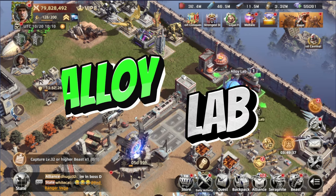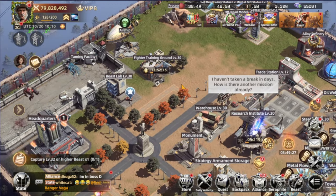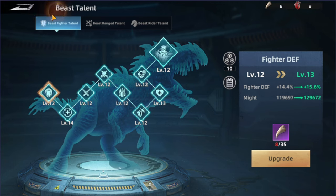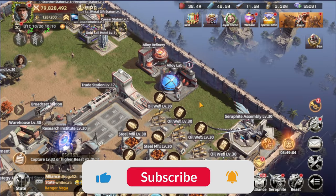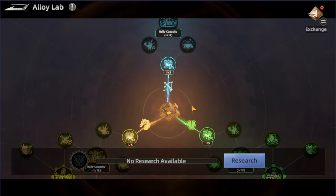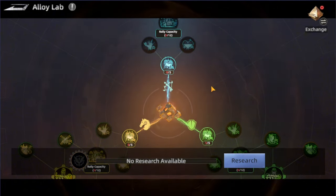The next building is the Alloy Lab. This is where we'll be able to get even more stats for the beasts and troops after we max everything in the Beast Lab. The Beast Lab includes beast talent force and hunting tech — the last one being troop HP. Once done with that, it's time to focus on the Alloy Lab, which is more divided into each type of beast or troop: we have the Rider, the Fighter, and the Ranged.